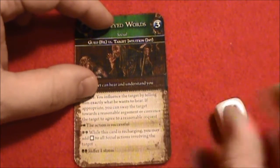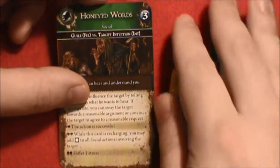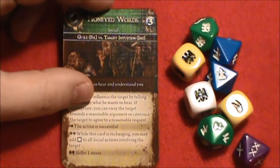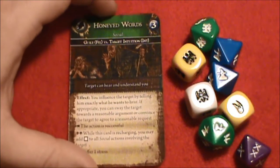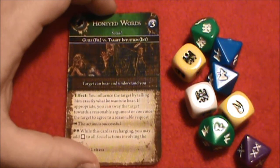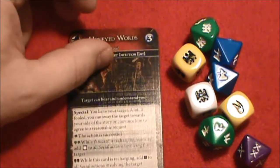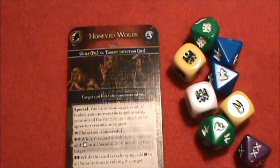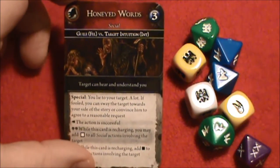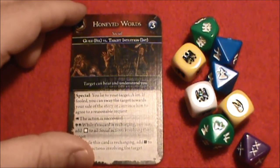So those are the basics of how some of these action cards will work. I think what I need to do next is take a closer look at the conservative and aggressive stances, and maybe take a peek at the character sheet and some of the careers. That's what we'll do next. Thanks for joining me. Take care. Bye-bye.